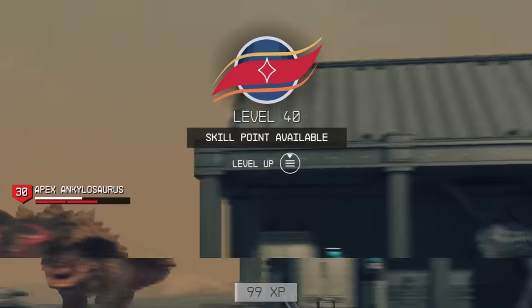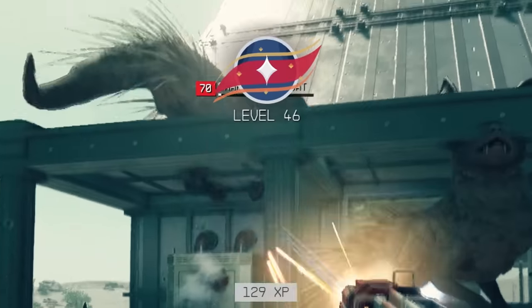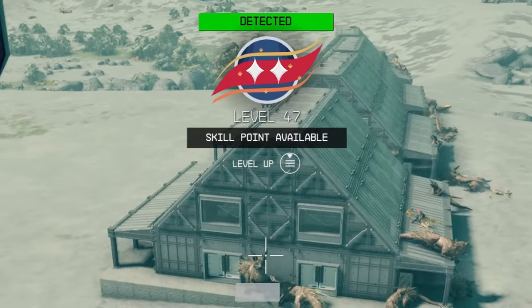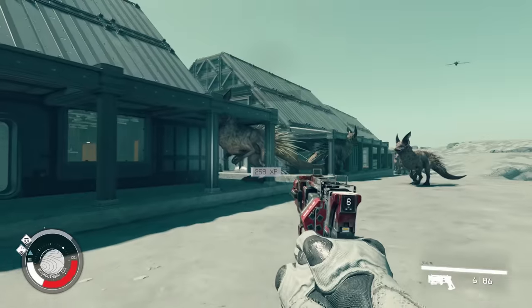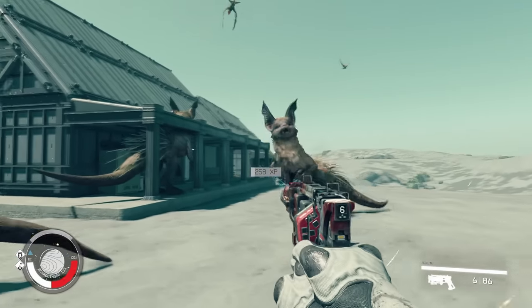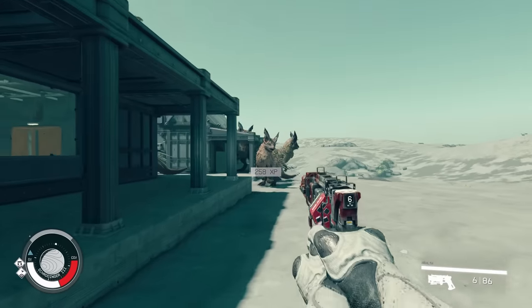This star-filled XP farm gives you 1000 XP every 10 seconds and will level you up multiple times in minutes. But there's one catch — you have to be incredibly evil to do it. This involves building a literal animal farm then maiming everything in there. And if you want to maximize your XP gains, it all depends on where you build it and which animal you choose to farm.